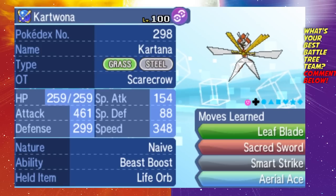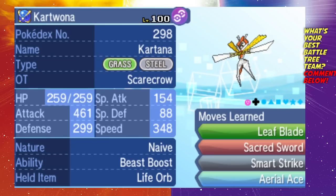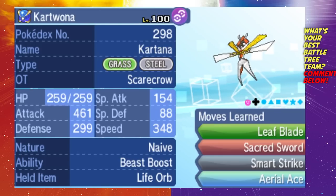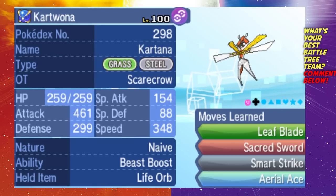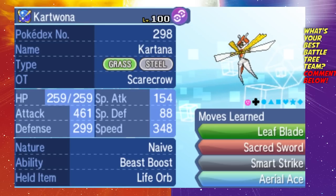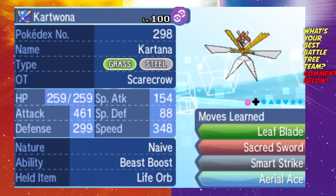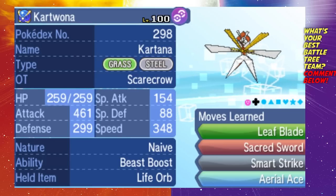Kartana is a Naive nature — I wasn't able to capture a Jolly one, so this boosts speed and lowers special defense, which is fine because Kartana already has very bad special defense. Kartana is there as a backup sweeper for Salamence — so if there's anything Salamence isn't able to handle or goes down somehow, Kartana is a nice backup that can help sweep. With Beast Boost it just annihilates things — if Salamence weakens something and then goes down, Kartana can come in and clean up from there.